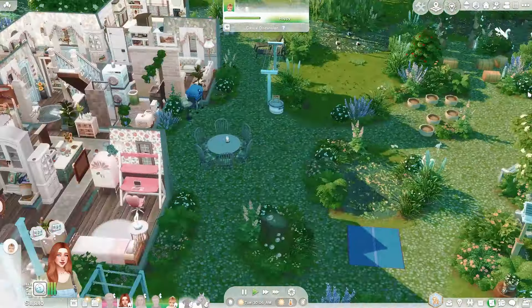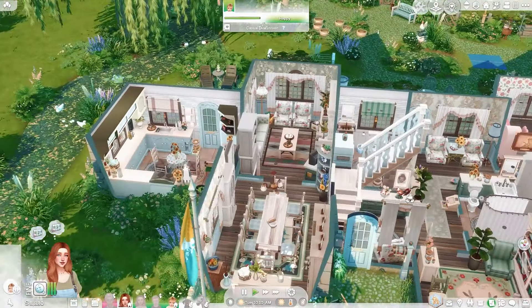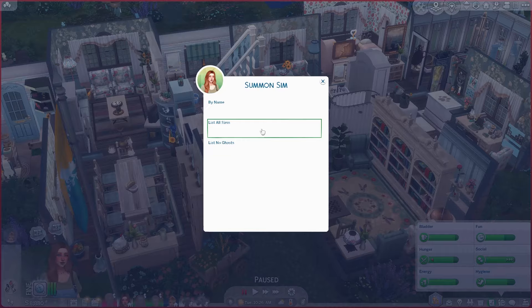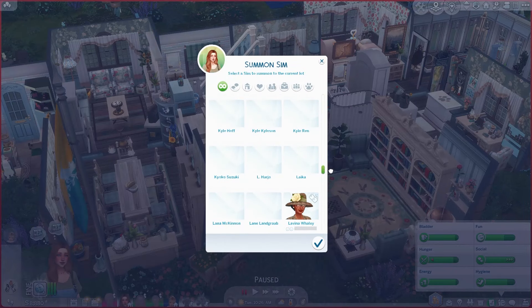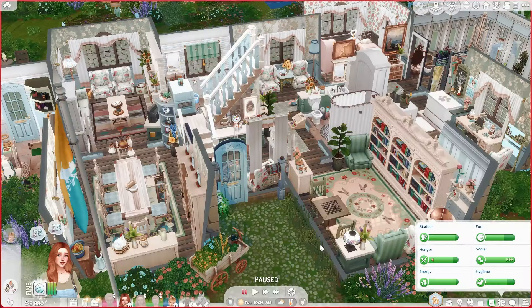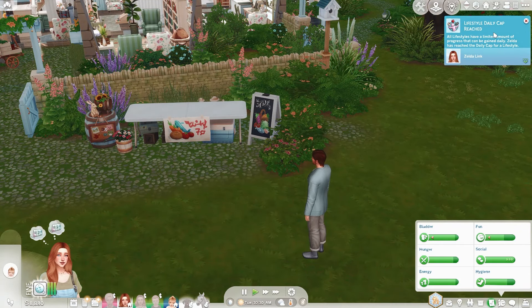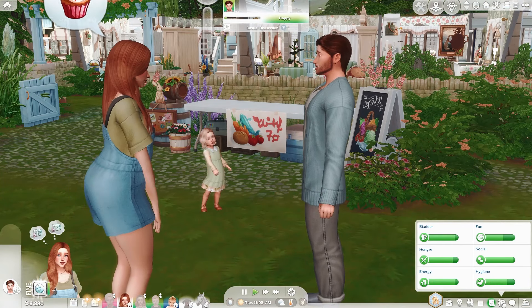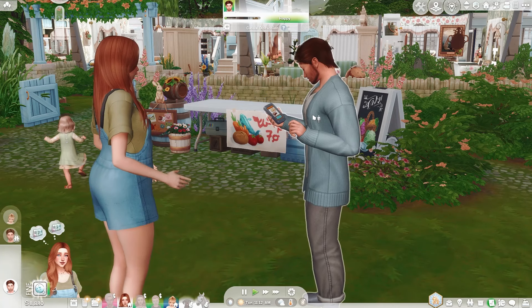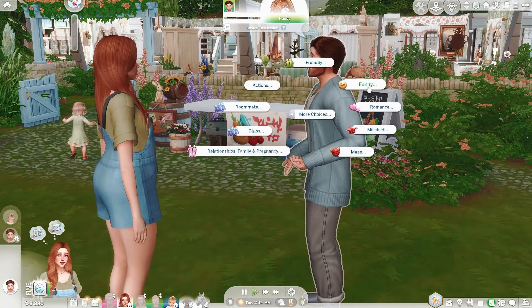Bethany's just out doing some yard work and I'm looking for the husband — I don't see him. Did he leave? I think I can summon a sim. Good thing I know his name is Jason, so let's find Jason Miller — there he is. Aha, welcome home! Let's do a respectful introduction to Jason. Hello Jason, welcome to the neighborhood. I hope you'll join us tonight at a dinner party.